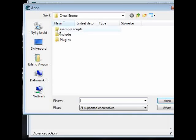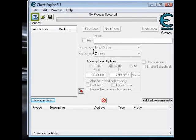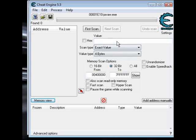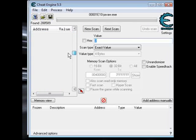So basically, if you have Cheat Engine open, you are going to press the flashing computer in the left corner. Press that and go down to find Java, open it and press 2, because that's the value — you have 2 diamonds.